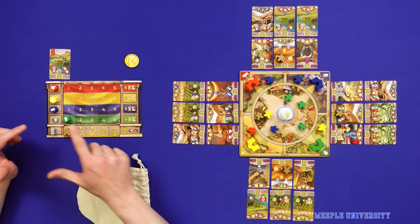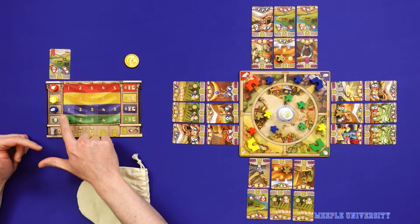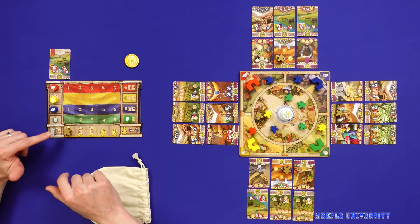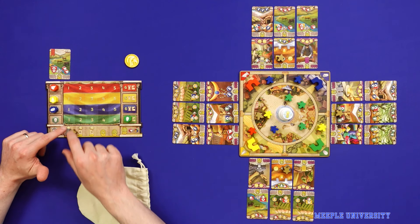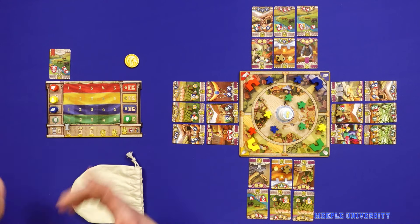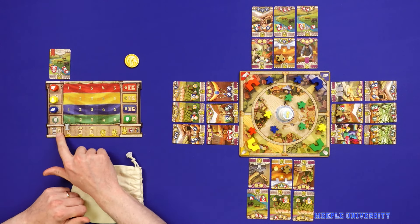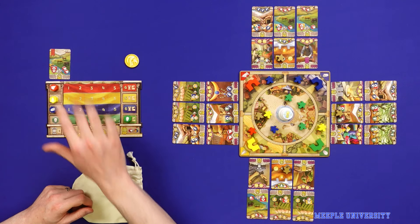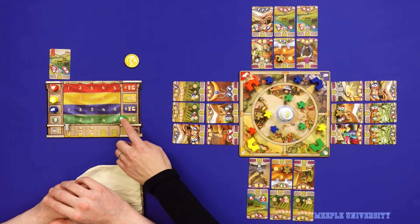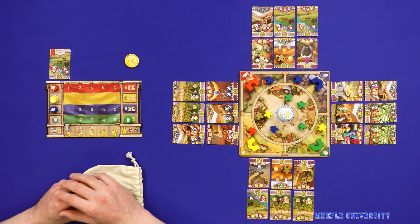There's an important element of maxing out your resources, because once you max out a column, you get to increase this track, and this track lets you get more cards. At the start of the game you can only hold three cards, but as you level this up, you can get up to nine cards and start to unlock a whole lot of points. Alternatively, you can flip for free.